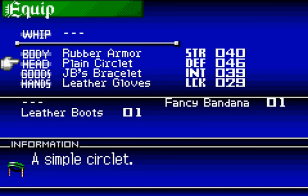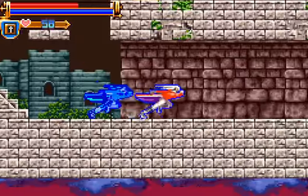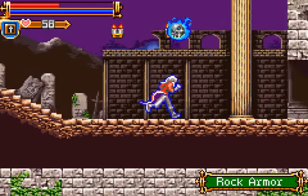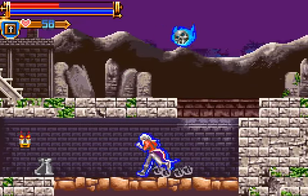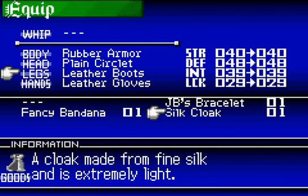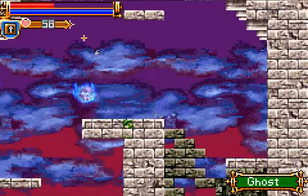Oh hey — Plain Circlet. A simple circlet. Let's put that new armor to the test. Time to pause and then take a cut. Silk Cloak — cloak made from fine silk that's extremely light. Not really any reason to equip it; it gives the same stats as other items, so I guess it's just personal preference.